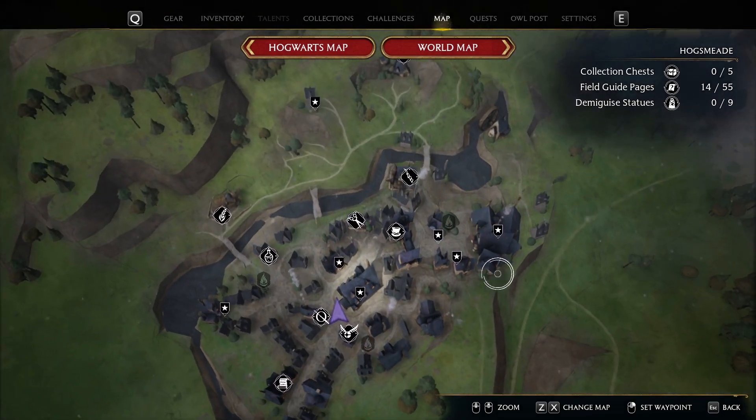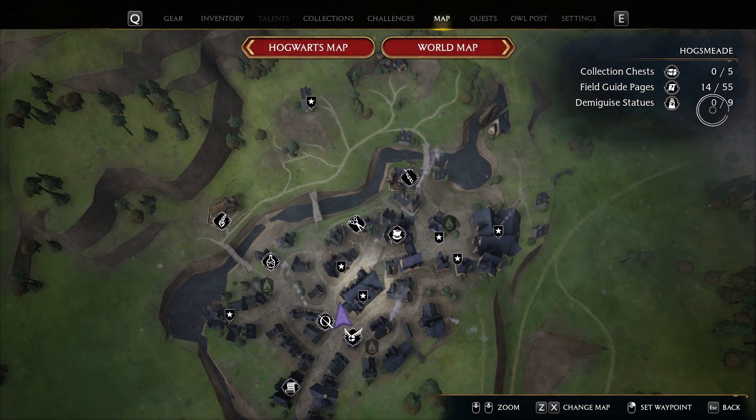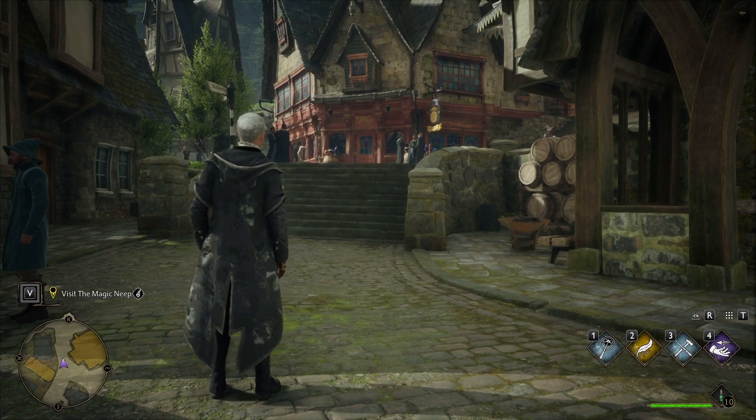Maybe we'll hold off on the Magic Neep until we explore more of the town — there's more to look around at. There's a lot of field guide pages. We can't do demiguise statues yet. We can do collection chests, I believe, unless those are the eye ones — I can't remember. Anyways, take care, see you next time.